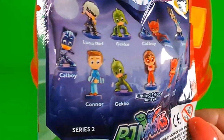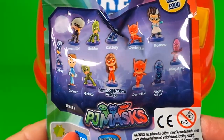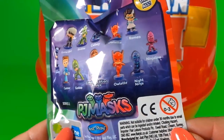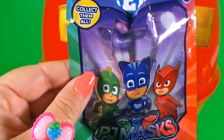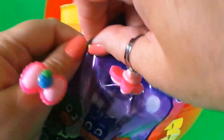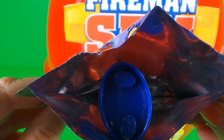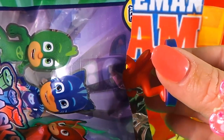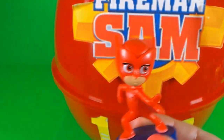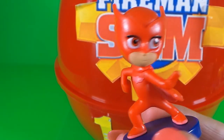On the back it shows you all the different figures that you can collect — there's Luna Girl, Mario, and also Night Ninja. So cool! It says here that you can collect them all, so I wonder which one we have. Here we go, the slow reveal! Who do you think it is? Oh wow, it's Owlette! She looks super cool, love her cape.